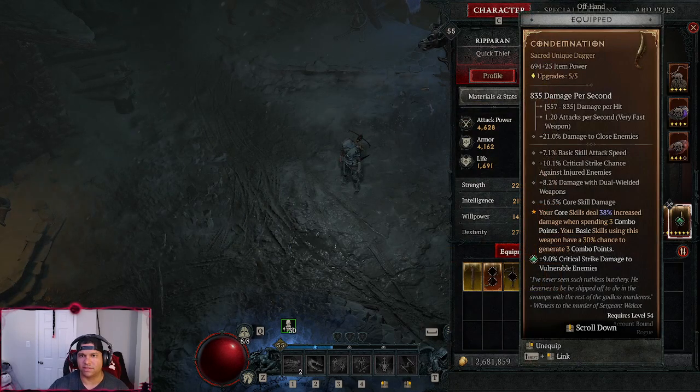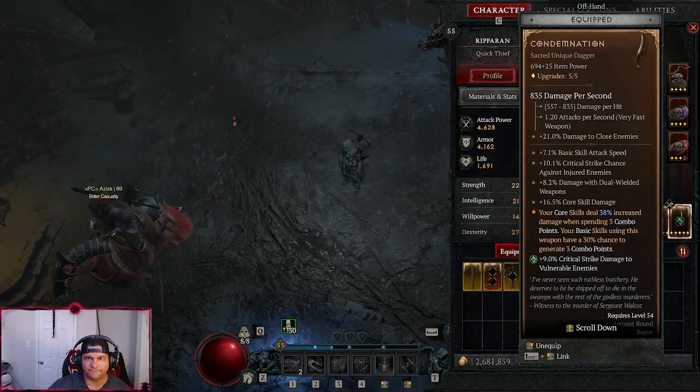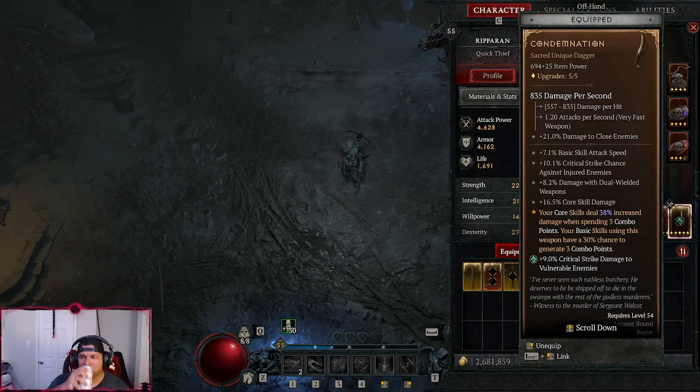So where this really comes into play is this sacred unique dagger — Condemnation. Got this out of Champion's Demise dungeon. With this aspect: core skills deal 38% increased damage when you spend combo points.